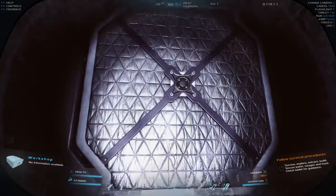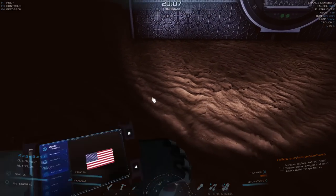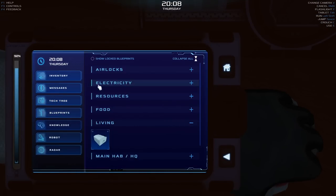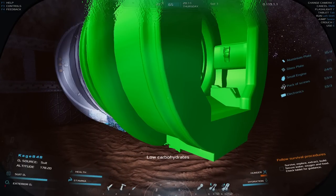I guess I can't go in there without an airlock — that's what I'm thinking. So the next thing would be an airlock. Let's go to blueprints — airlocks. Low carbohydrates warning. We're good though, let's see if I can make this. It's pretty cheap in comparison.